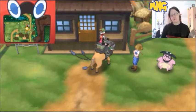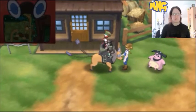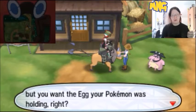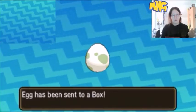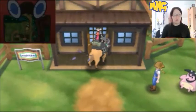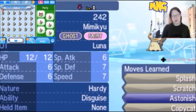Like if you have 5 eggs in your party and you want to hatch them all at the same time — what's the quickest way? So I'm going to go ahead and show you. As you get your eggs from the nursery lady, you go ahead and send them to your box right away. That's part of the step. And then as soon as you think you have enough eggs, go to your box and check the eggs. I'm going to show you how and why this is the quickest method.